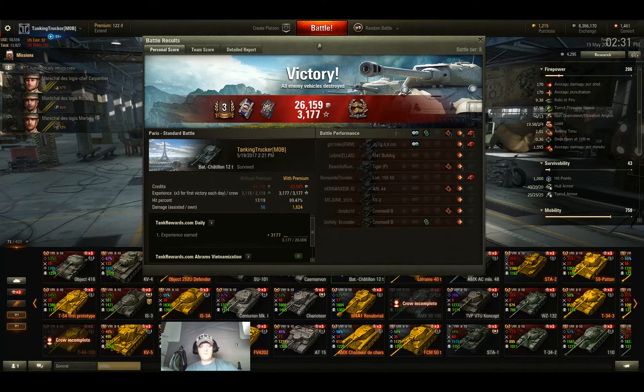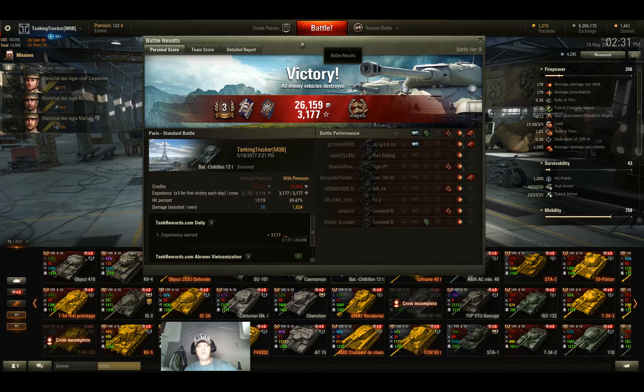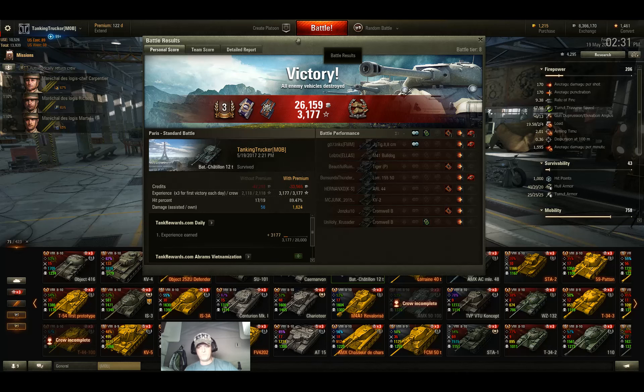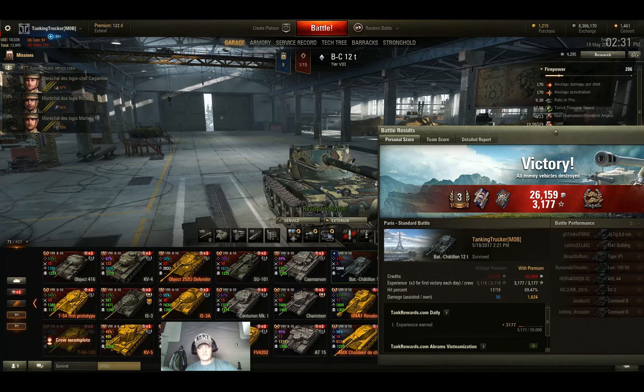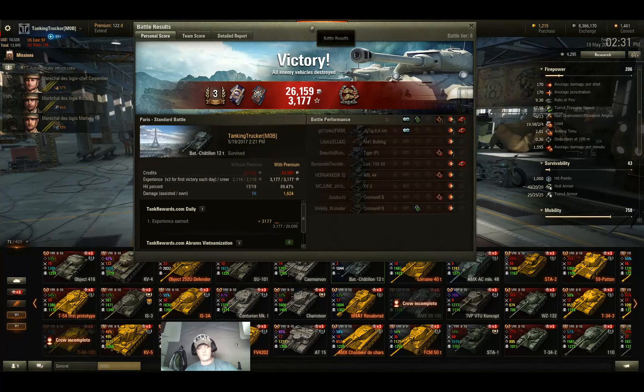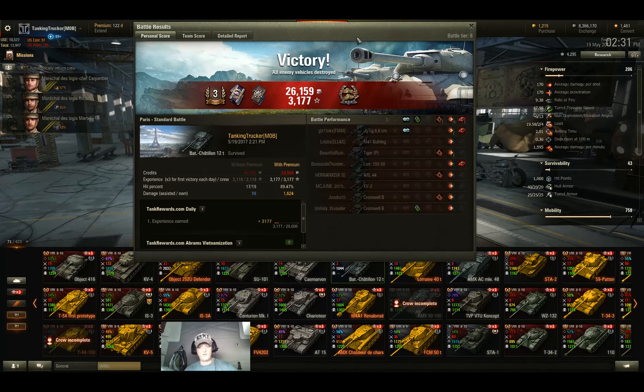The YAG-88 was coming up and I just didn't feel like bouncing round after round on him. Bumping from 170 pen to 210 does give you enough oomph, but I was really surprised that 170 pen wasn't enough to go through the Tiger P turret there, because all that armor is basically on the front of the hull.